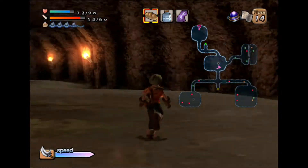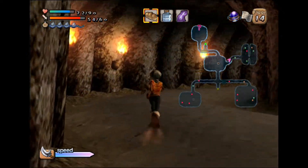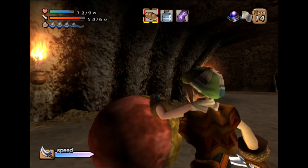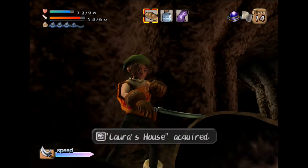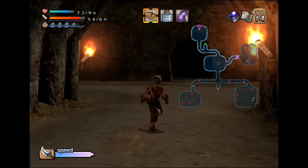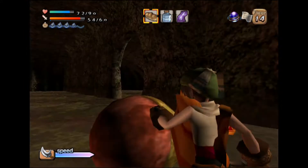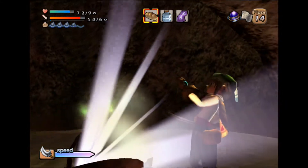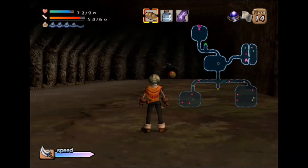The camera is fighting me — there we go, it really does like to do that. Another house part. Laura's house, cool — I think I even have that character amongst the Georama parts. Helmet's house, awesome.